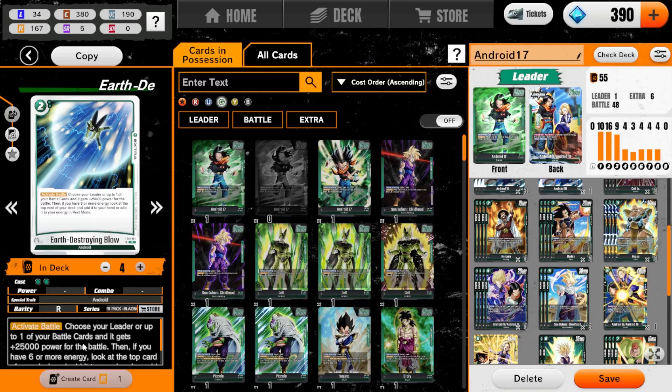Let's swing and see what our draw is. Another one. Let's go Nappa here. Yes, I do want to not battle. Bulma. We'll swing 30,000 right here.